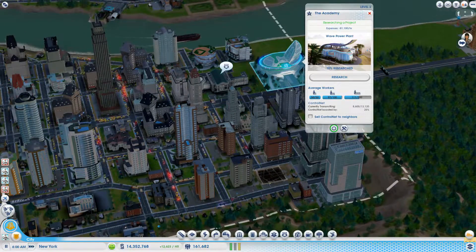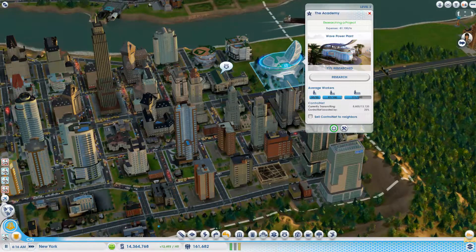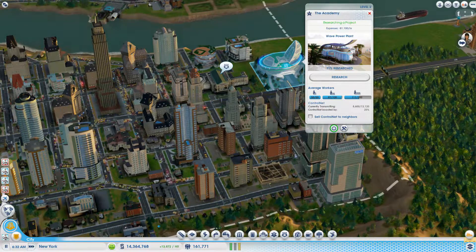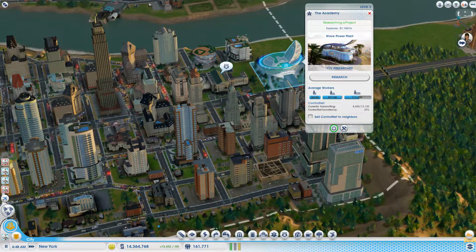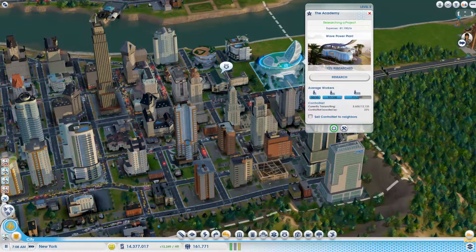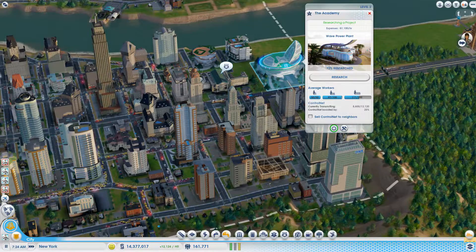70% research — come on, please be quicker. We've got some more. We managed to make it a little bit quicker with the parks we put in. We've got 111 high wealth workers now — that's good. It means we're going to be researching a little bit quicker.